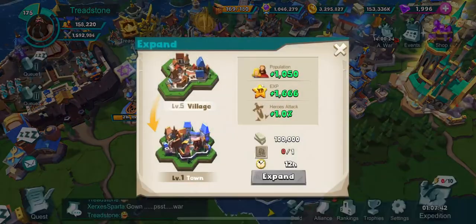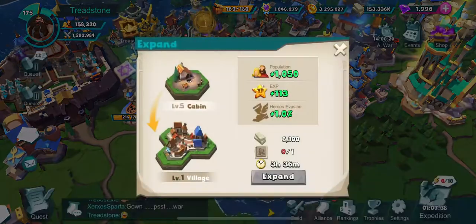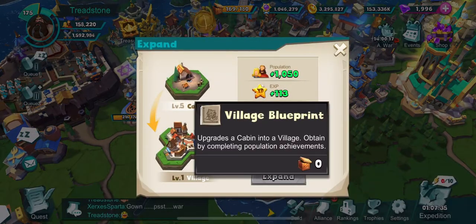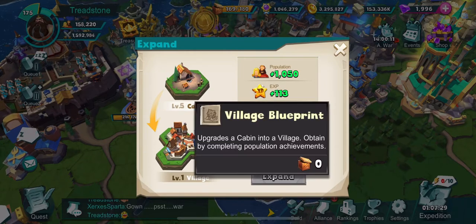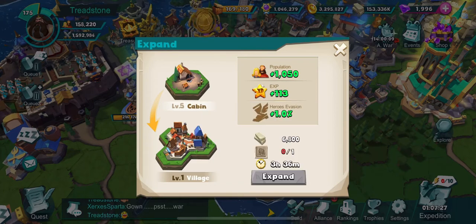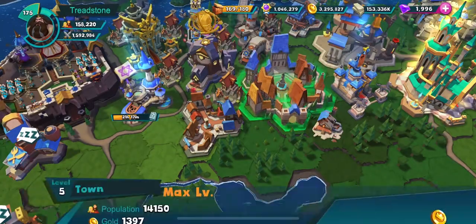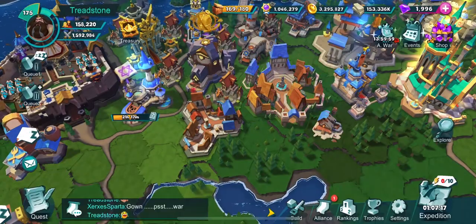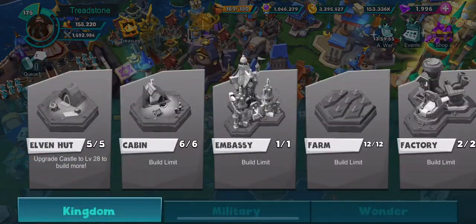The village is an expansion of the cabins. So if you click on the cabin and you expand, you get these village blueprints, and you get these through the trophies. You need to make sure that as you go through, all of your villages are expanded. It increases your hero evasion when you go from a cabin to a village. And once you expand your cabin and it becomes the village, it also opens up the cabin again.